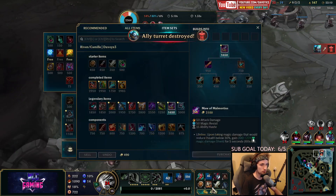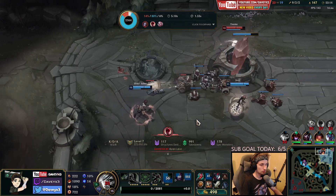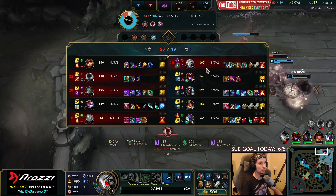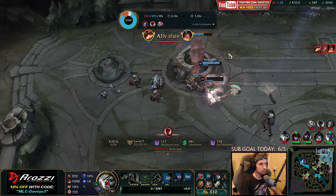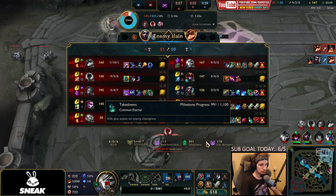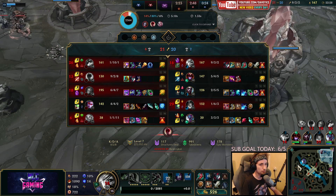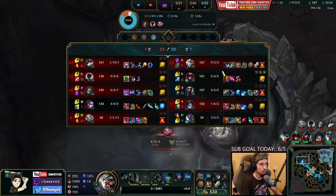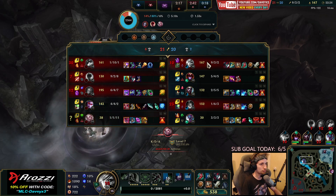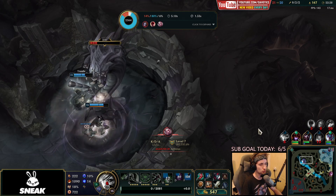A kind of unfortunate team fight — I could have been alive, it was very very close. My team is doing really, really bad here — they're not having the best game. But despite that, we're super fed and really far ahead. We have like a two-level lead over them right now, which is huge.